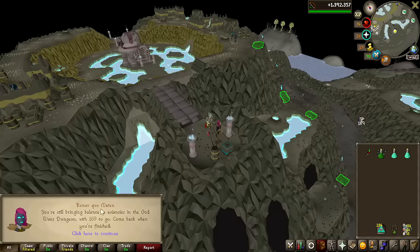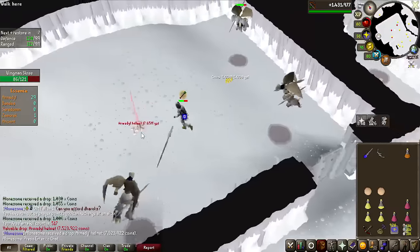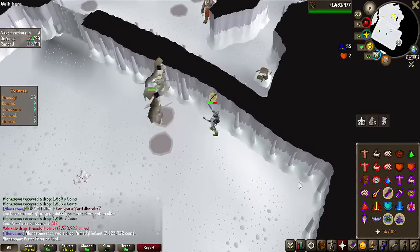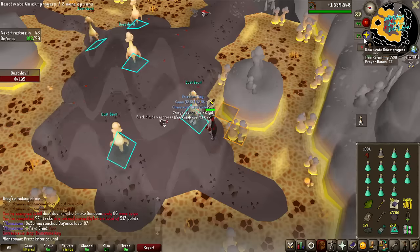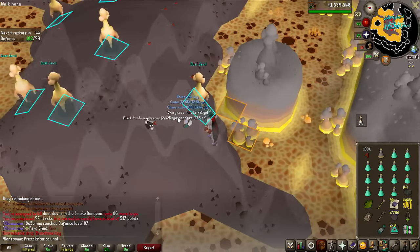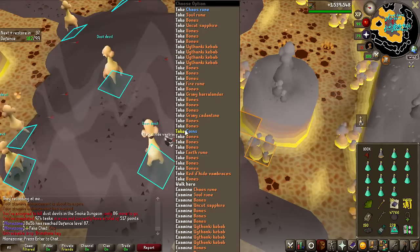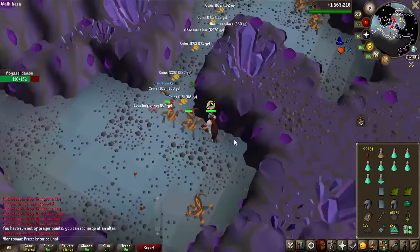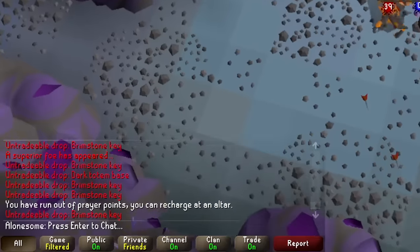That is a very big Brimstone Key on the ground on a Dust Devil task — we are now at 150 Brimstone Keys, so we're definitely getting closer to the end of the grind, but still 50 more to go. One Barrage stack, two Brimstone Keys on the ground — oh my god, there's no way to convince me this is not the most beautiful chat log in the entire game. This task gave me five Brimstone Keys.